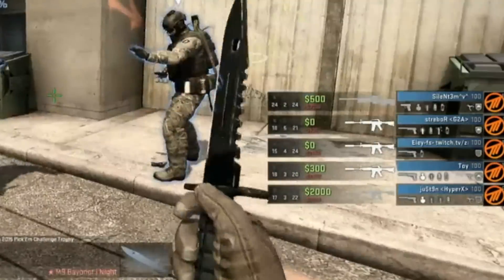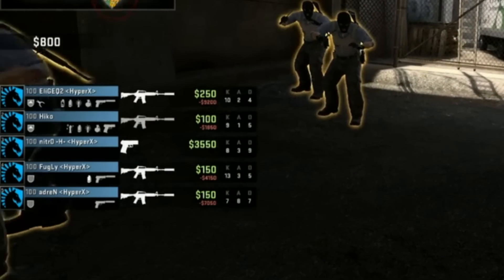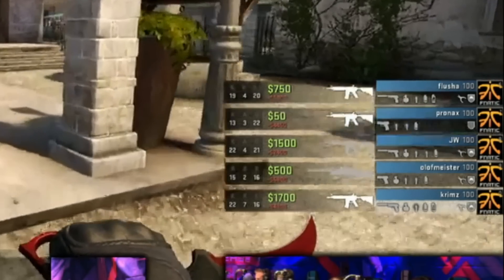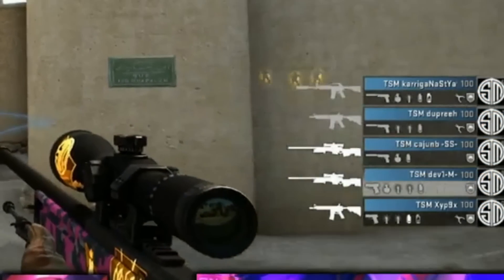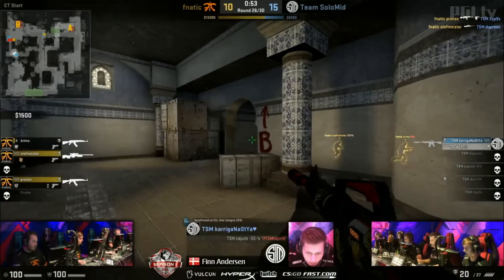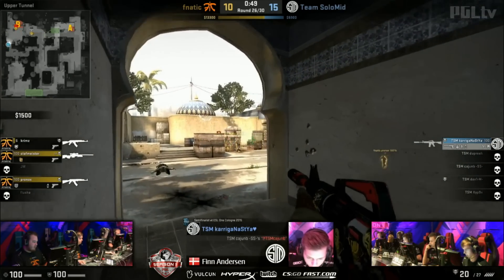In the pro scene, you can see both weapons being used after the update. When Team Liquid faced Method 2 days ago, you could basically only see the M4A1S being played, while the whole team of Fnatic seems to have switched to the M4A4 for now. TSM did as well, with the only exception being Kerrigan, who managed to clutch a 1v3 situation against Fnatic with his M4A1S in the last round to secure the win for his team.